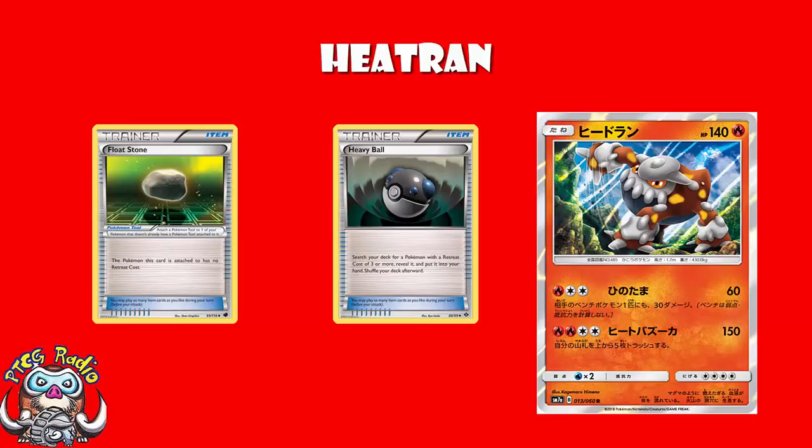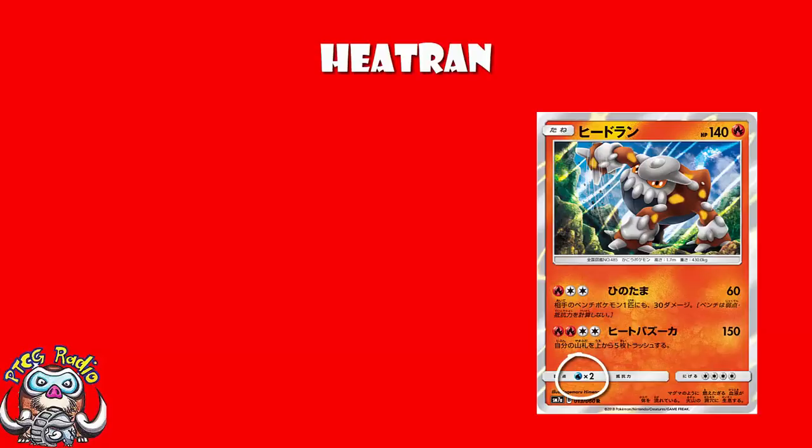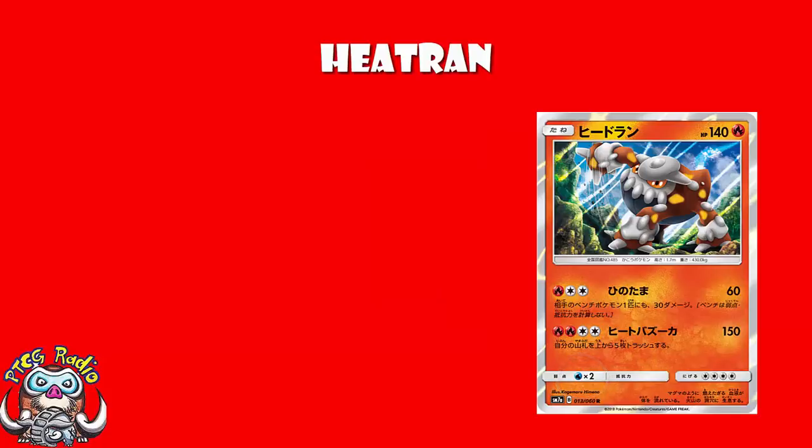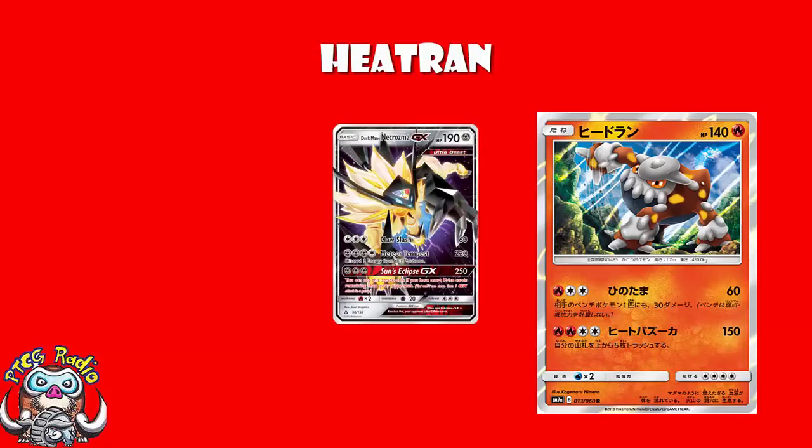Weakness to water isn't rubbish — water is not a great type at the moment. Best water Pokemon right now is Lapras, but it's one-hit KOing you anyway, so it doesn't really matter. And you are hitting weakness against both Metal Pokemon — think Dusk Mane Necrozma — and Grass Pokemon — think Golisopod.